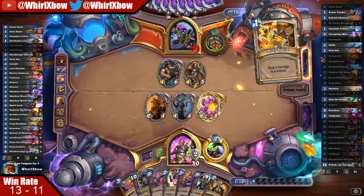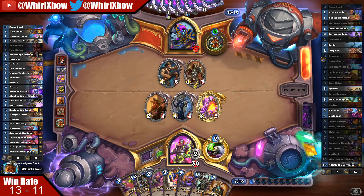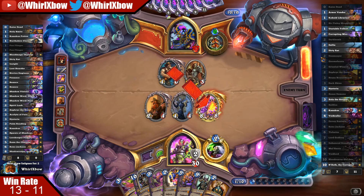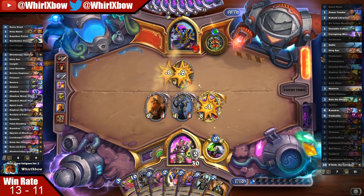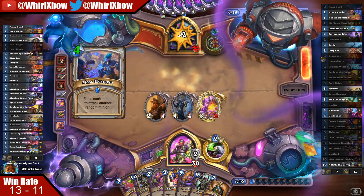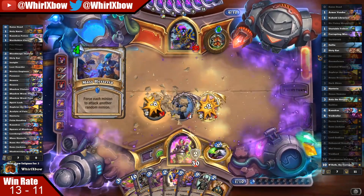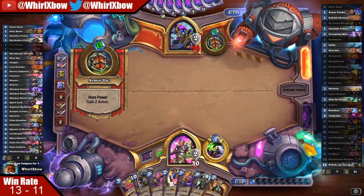If I slam, I can slam almost anything in my deck next turn and he will concede. Two of them are one-ones, one of them is a spell, two of them are Penflingers — that's all we know. We assume there's a Psychic Scream and a Mass Hysteria. Unlucky — if that would have hit the four right away we were super ahead.